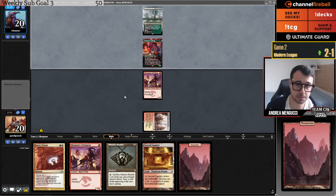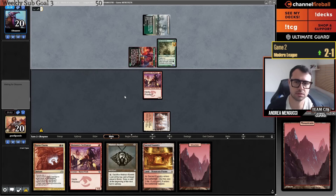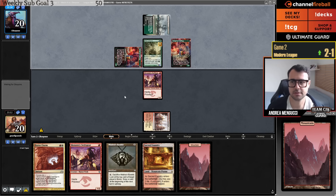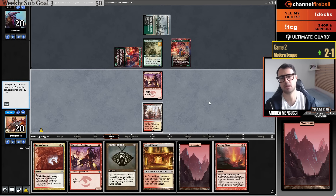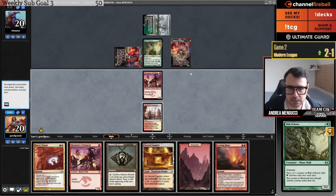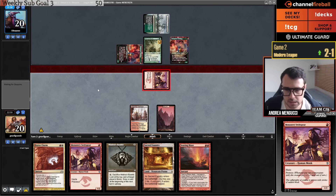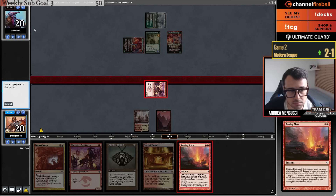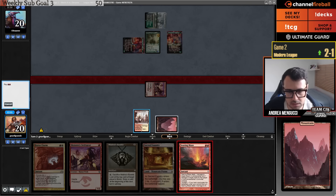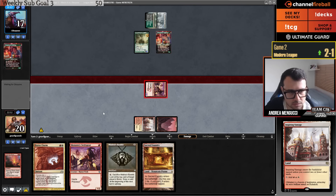Or if I top-deck a Slickshot Show-Off. Opponent kept a Wall of Roots hand against Burn — very risky. Searing Blaze drawn. I think I like to kill the Wall of Roots: I'll just attack and when they block with Wall of Roots I'll blaze it. They don't block — okay, then I'll blaze something else. Opponent is at 15.